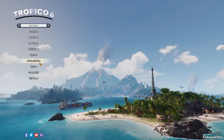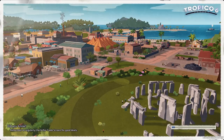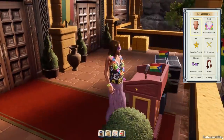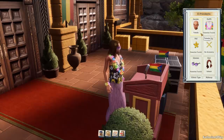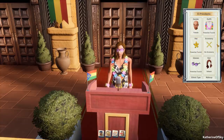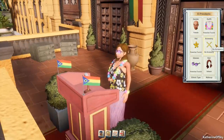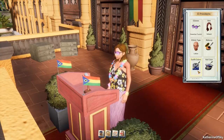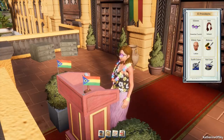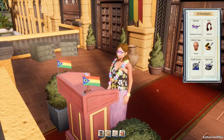Let's first start with the customization options so you are aware of our character. I've gone ahead and already done all of these things, but you can see our pretty presidenta. We have chosen a female gender outfit — the Hawaiian tourist hat, accessory, no cigars, glasses, hair, ethnic type, and makeup doesn't really seem to affect her very much.